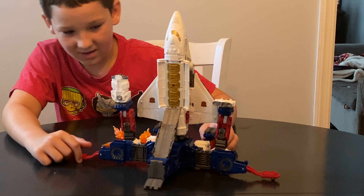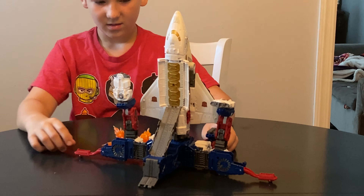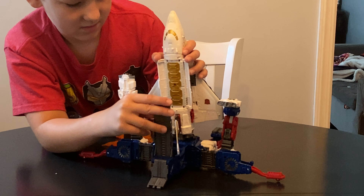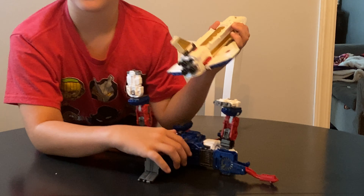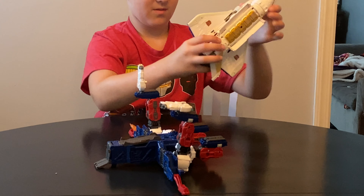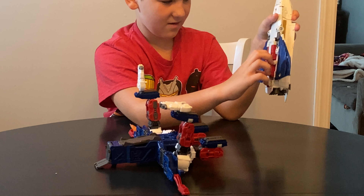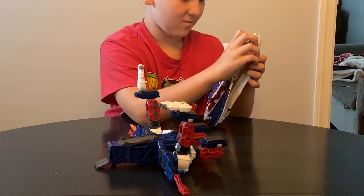These have connectors so it can connect to other bots. You open up these to be able to connect those, and if you pull it back you can pull that down, take it off, and it launches. The bottom of the ship has the landing gears — you can pull those down and pull it in the front.